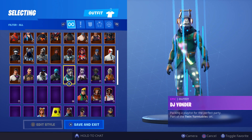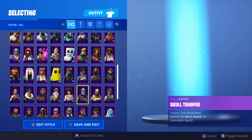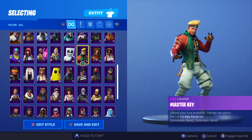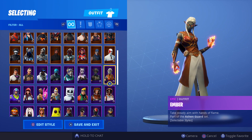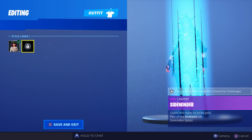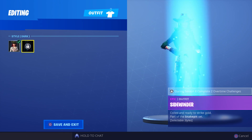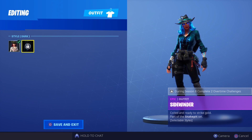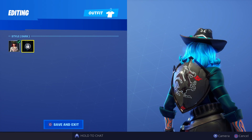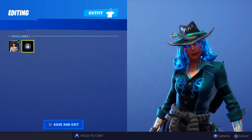When these overtime challenges come out, those are the three new selectable styles you can get if and when you complete the challenges. Let me know in the comments which one is your favorite — is it the new Ember, the new Master Key, or the new Sidewinder? I'd probably say Sidewinder, just because I would never run the original one, but this new version kind of looks like a Halloween type skin, and plus that hair — it's like crisp cotton candy and I love it.